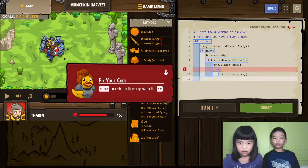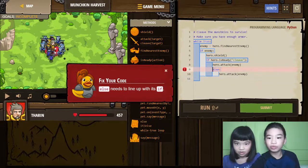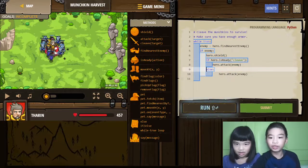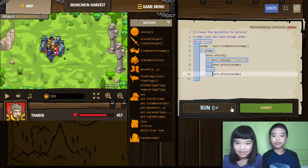Elf needs to line up with this if. So you need to X the tab. Elf is not matched up with the if, so you need to do this. And you can also delete this. Thank you. Let's run it again.